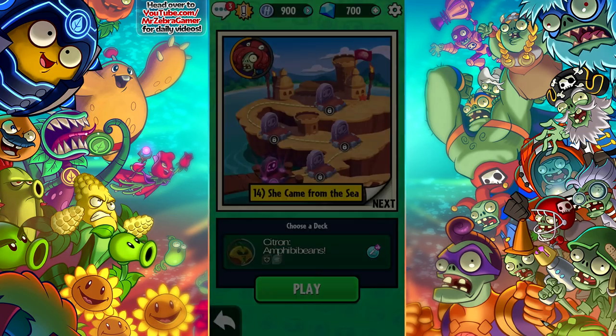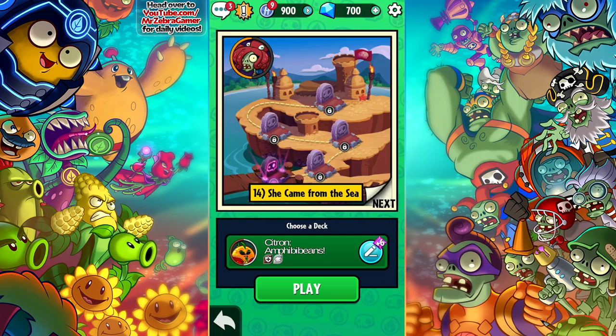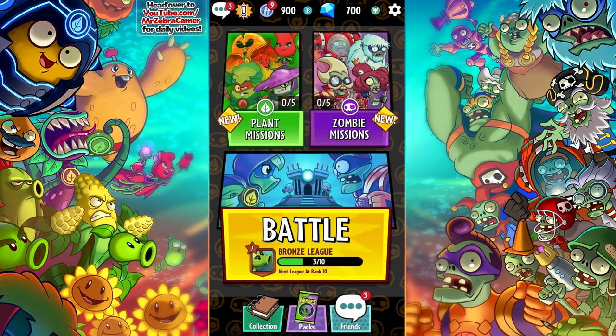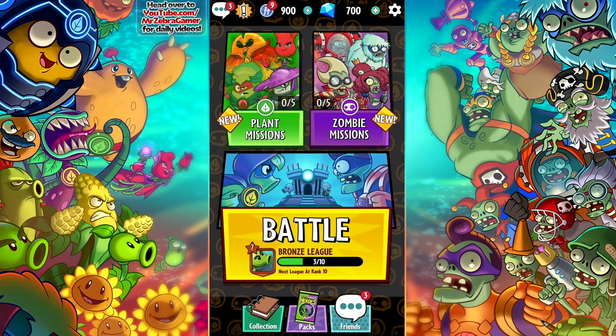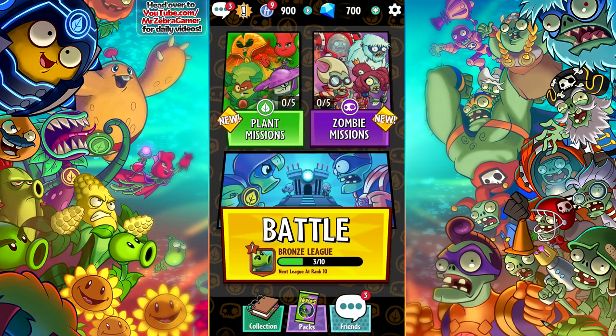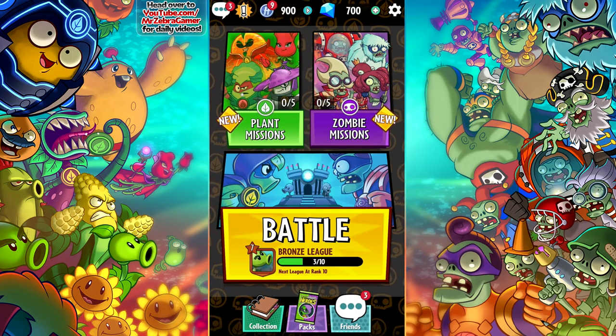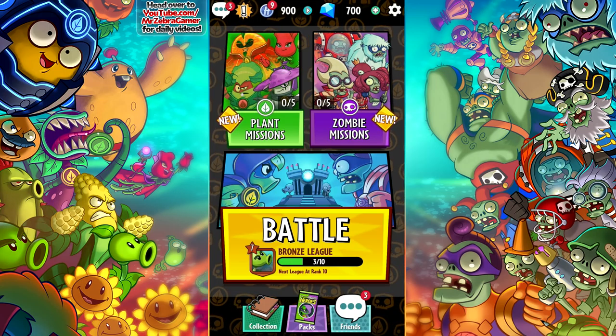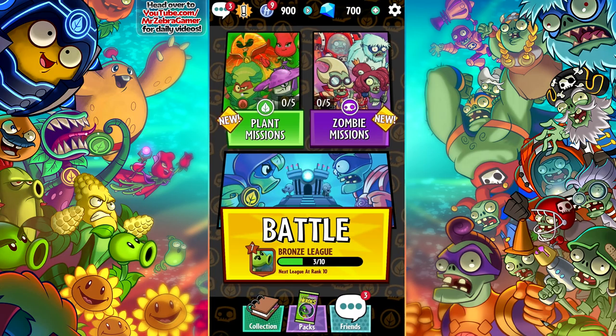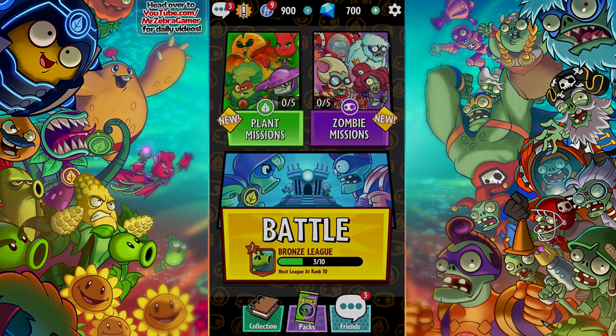We did finally get that Squash challenge done — wow! Soon enough we'll do She Came from the Sea, but we're not gonna worry about that for right now. Because today we are done — we have finally defeated the final boss of this area. But for now, thank you guys so much for watching today's episode of Plants vs. Zombies Heroes. If you enjoyed it, make sure you give this video a like, share it with your friends and family, and comment in the comments section below. If you watched this part of the video, make sure you comment 'Professor Zebra' so that you've watched the end of the video and that you are a zebra-tastic viewer. Thank you guys so much for watching — I'll see you next time. Bye bye!